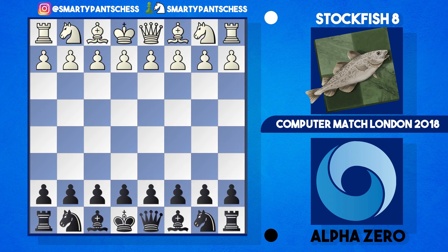Hey everyone, it's SmitePantsChess. I hope you're doing well. Today we're going to look at a game between Stockfish 8 and AlphaZero played in London 2018, from AlphaZero's perspective, who's playing black. We get into a Berlin endgame and we're going to see what AlphaZero plays. They actually play a really interesting move on move 9 which is quite rare in the database.